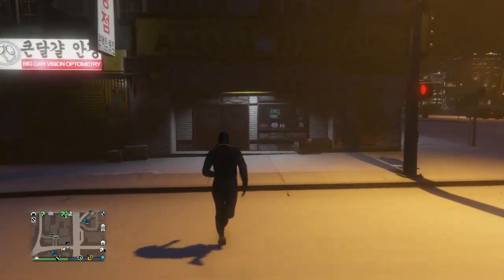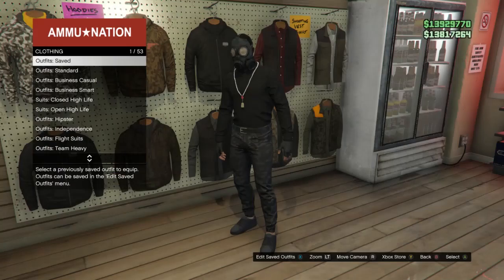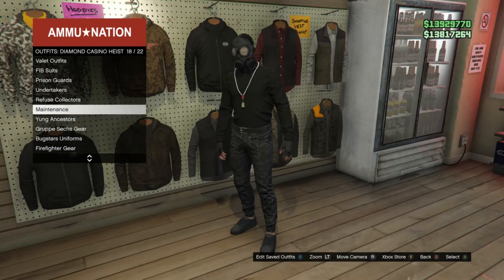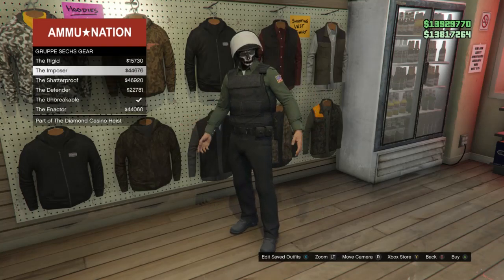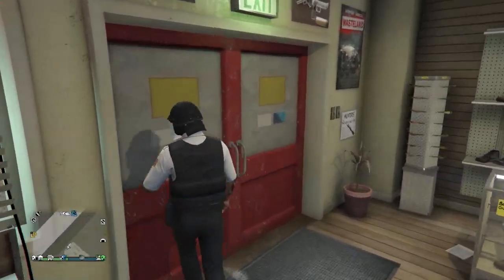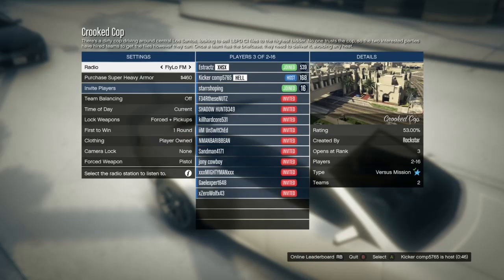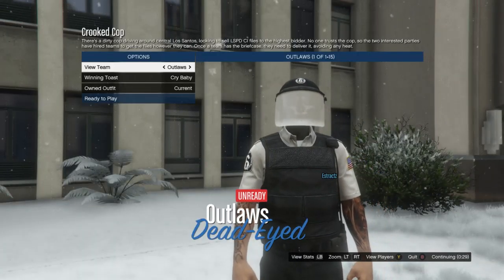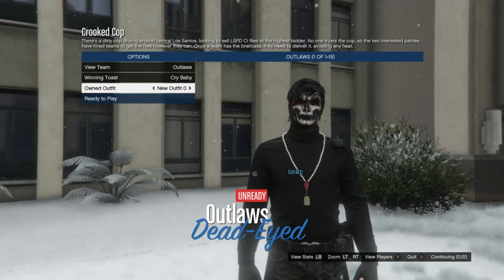When you spawn back in, run into Ammu-Nation. Go to browse outfits, scroll down to Diamond Casino Heist on slot 52, click that, scroll to Group A sex gear on slot 20, and equip any of those with the Group A belt — you can see they have the Group A belt. After you choose one with the belt, start up a Crooked Cop. In Crooked Cop, make sure clothing is set to player owned and launch the mission. Scroll down to owned outfits, scroll one time to the right, and the Group A sex belt will have transferred over to your outfit.